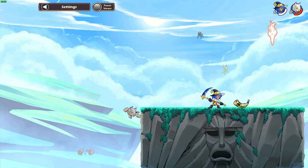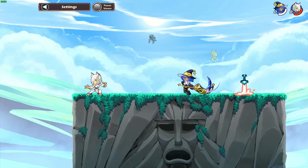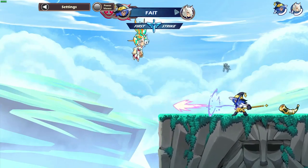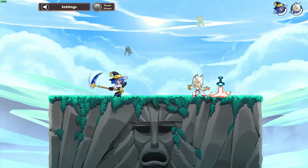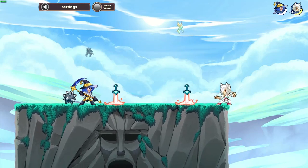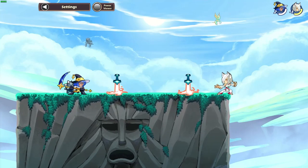The side SIG comes out fast and hits hard, and if you hold it down, it launches a missile. Look for the little star to form at the end of the scythe — that's how you know it's ready. You can also do the gravity cancel missile.